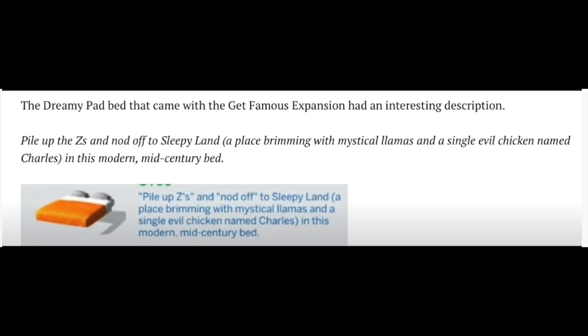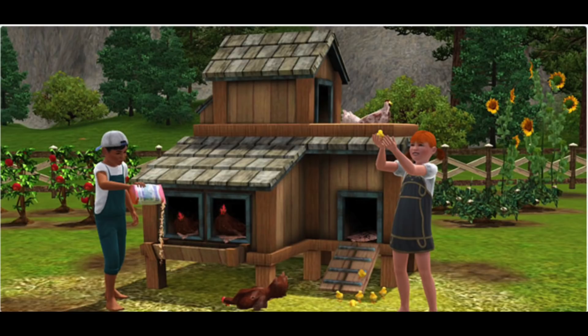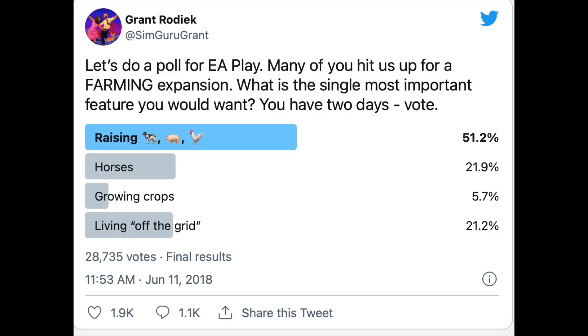Our next hint dates back to 2018, relating to an item description from Get Famous — though it was only pointed out around 2019 or 2020, I think by Extra Time Media. This is the Dreamy Pad bed, and it mentions llamas and an evil chicken. That evil chicken is actually a reference to a chicken coop you could buy from the expensive Sims 3 store. There's also a poll tweeted in 2018 by a former SimGuru, asking specific questions about what features Simmers want in a farming pack. Raising animals was the most popular, followed by horses, living off the grid — which we sort of have — and finally growing crops. This is an unofficial poll from a guru no longer on the Sims 4, but it's an explicit acknowledgement that a farming concept was at least being considered.